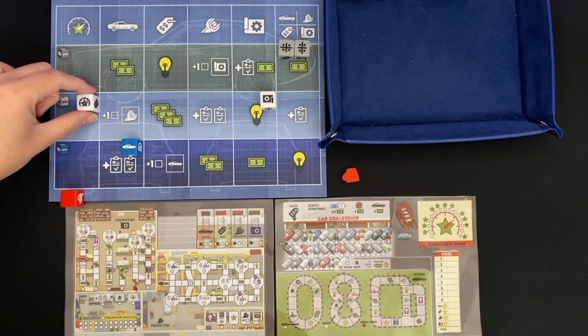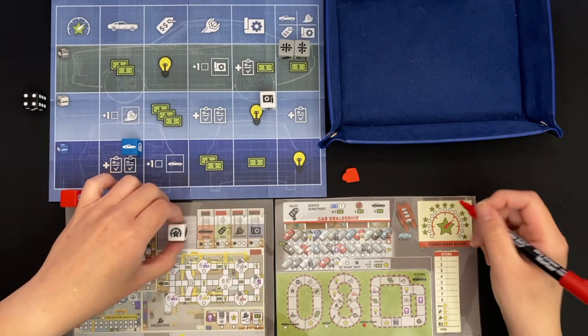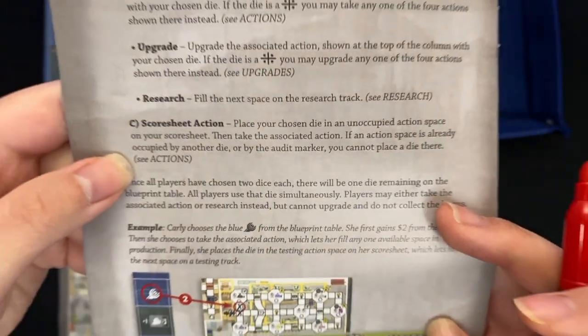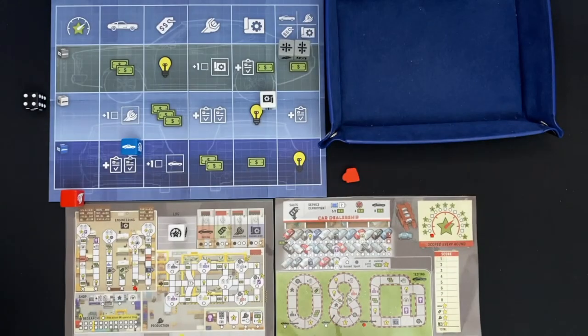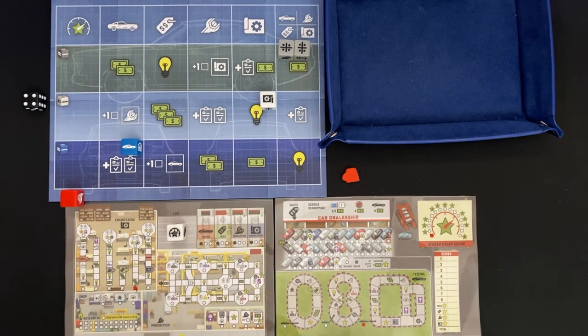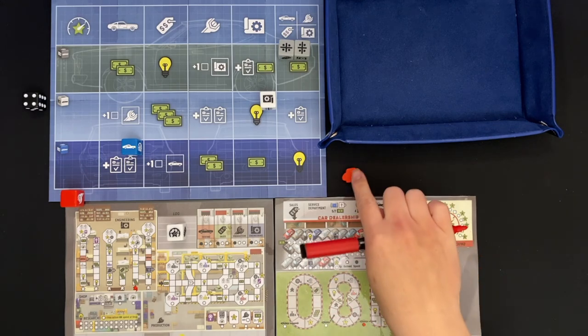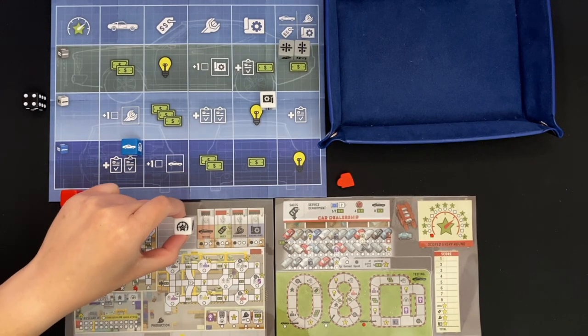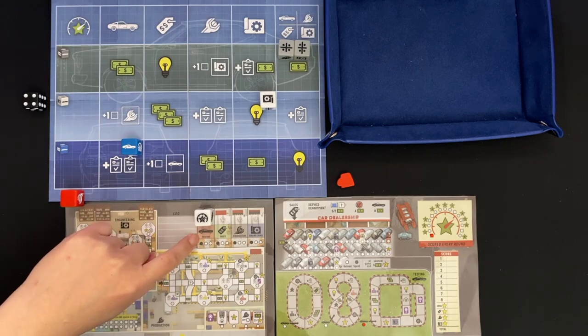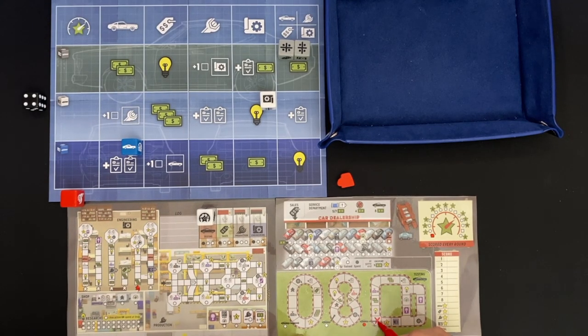I do choose this die and I'm going to use the action above it and just mark this off. Then I use the score sheet action. It says place your chosen die in an unoccupied action space on your score sheet — these are the four action spaces. You'll place this die in one of these spaces as long as they're not already filled in with a die or one of the auditor pieces. So I'm going to do a testing action — I'll put it right here. Then I get to mark off one on the test track. I start here and you always go in a clockwise manner.